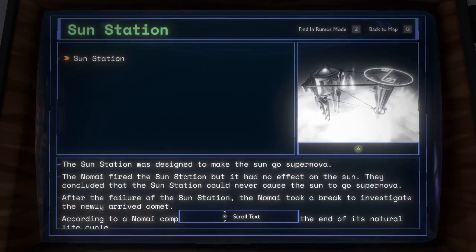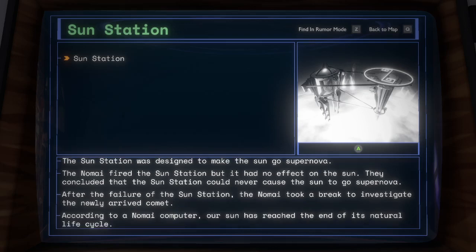Sun Station. The Sun Station was designed to make the Sun go supernova. The Nomai fired the Sun Station, but it had no effect on the Sun. They concluded that the Sun Station could never cause the Sun to go supernova. After the failure of the Sun Station, the Nomai took a break to investigate the newly arrived comet. According to a Nomai computer, our Sun has reached the end of its natural life cycle.